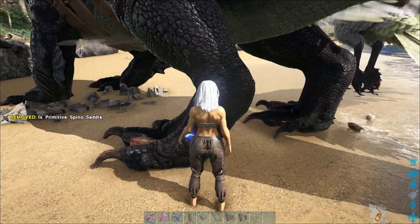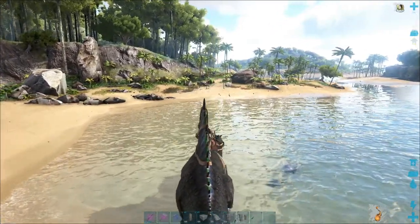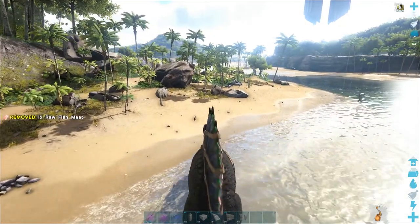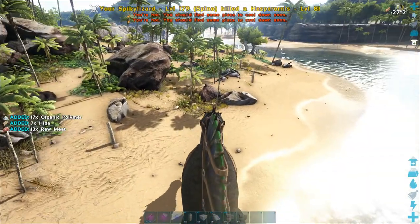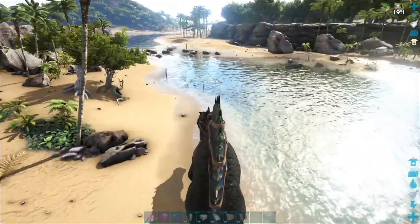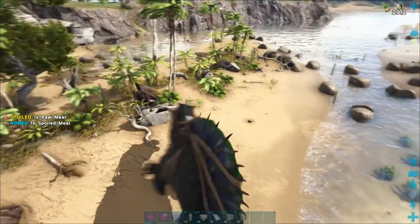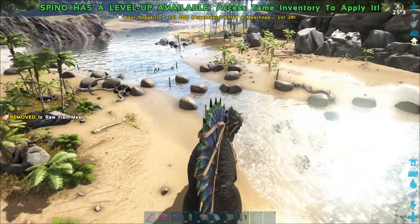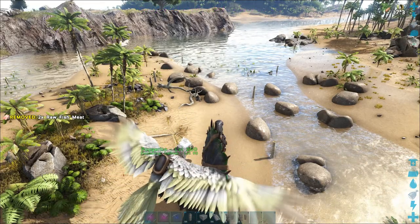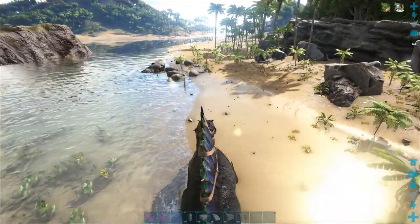I wanted to give the Spinosaur a try since this is the first time I get to explore and see his abilities. The first thing I notice is that when he's in the water he seems to get a speed buff. And as you guys can see on the top right of the screen, even when he gets out of the water he gets a short burst of speed buff — I believe it's around 30 seconds. He also appears to have two combat stances: one on four legs and one on two legs. He seems really good at both. I think the main purpose of the Spinosaur is to gather fish meat — correct me if I'm wrong.